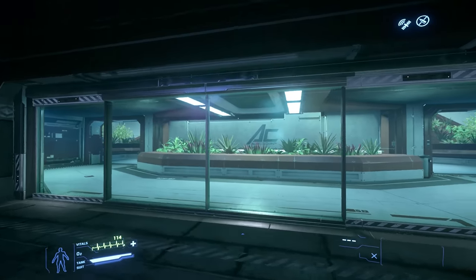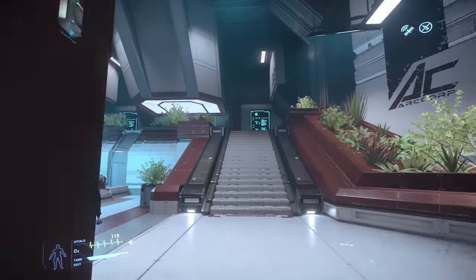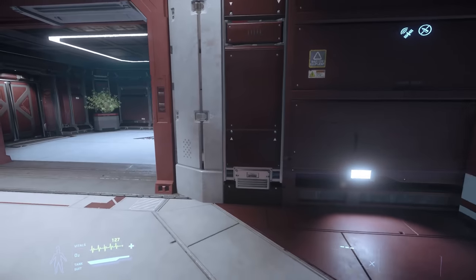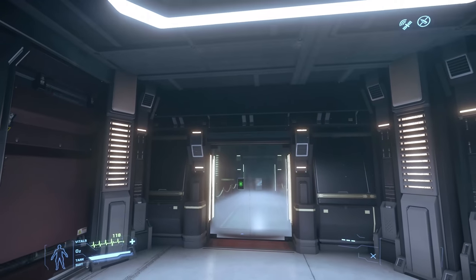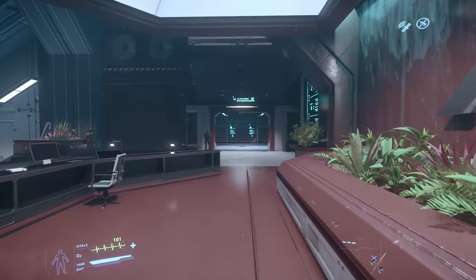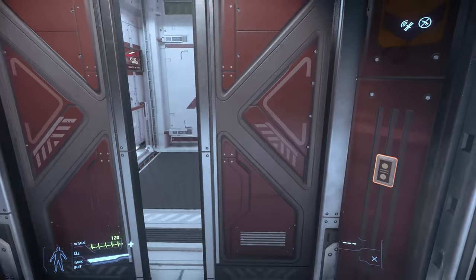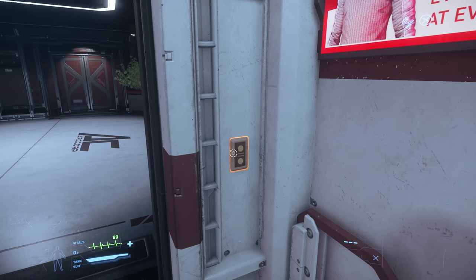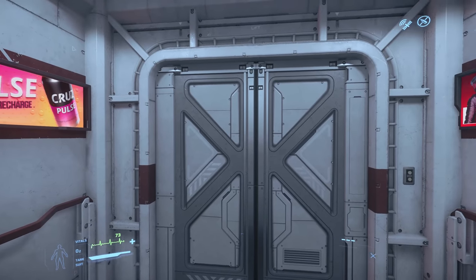So we've got ArcCorp Tower here - IO Tower I believe - and in here we've got a couple of things. Unfortunately on the PTU with Concierge Subscribers and Evocati, I'm on my Evo account and my other account doesn't have access yet. But this is where the Million Mile High Club is, through that door, if you have access to it. Also we've got Centre Mass up in this elevator. More shops and buildings and interesting things may get added to ArcCorp Tower in the future.